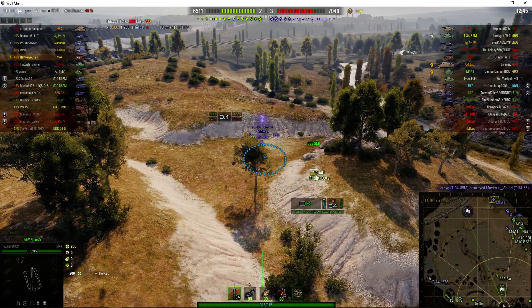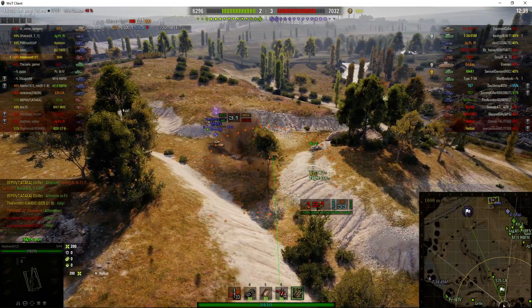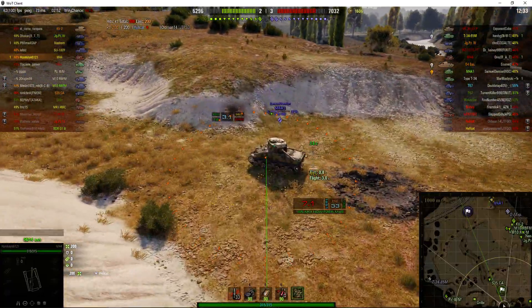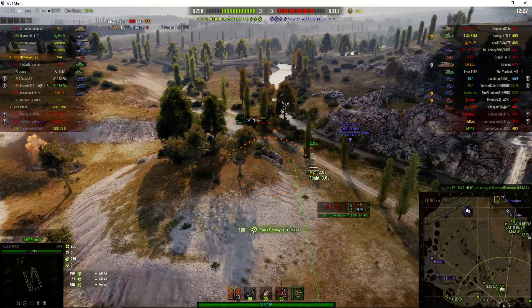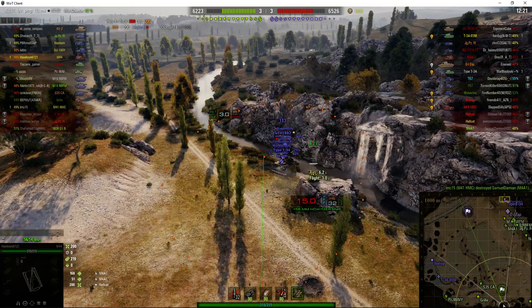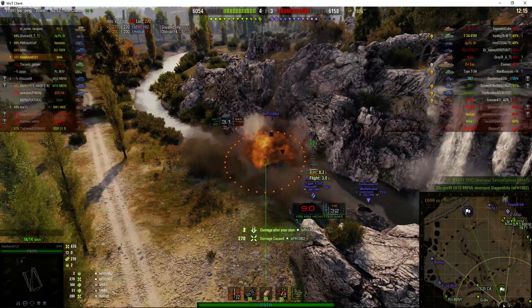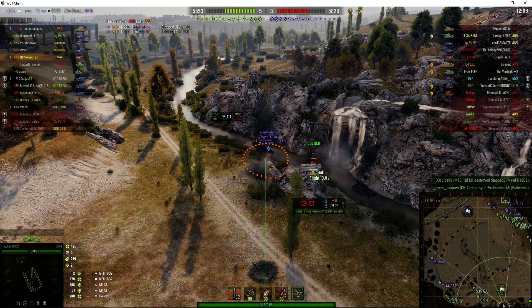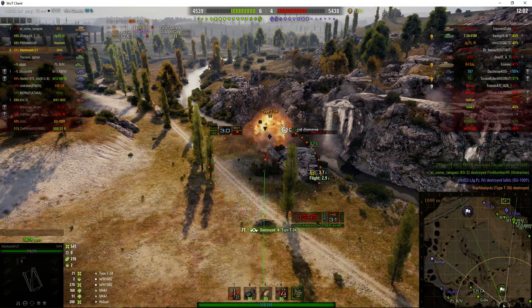We've got an M4A1 — fires a round in his path. It was a little bit late but it did some damage and stunned the guy. He's lining up another shot and will be ready momentarily. One of the great things about the M44 is that it's so quick to reload. Now we've got a Wolverine in that corner — oh, there's the arty, a lefty actually. He gets a direct hit on that guy for 270 right onto the engine bay and he's dead. That was the arty in that corner. Going for the Type T-34 as the next one — seconds away from shooting — rounds out — and that's another kill.